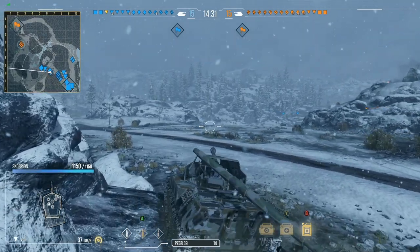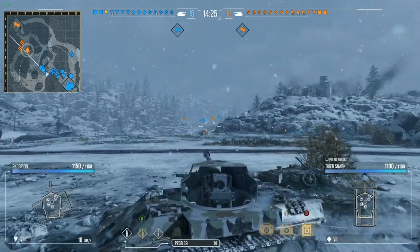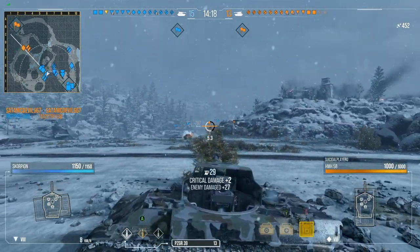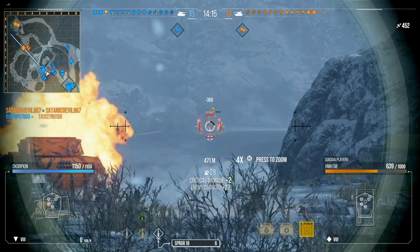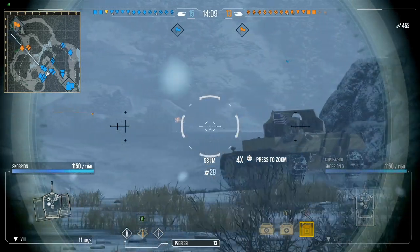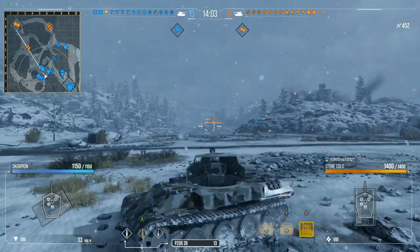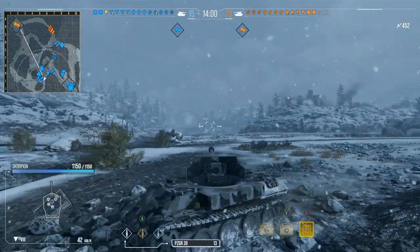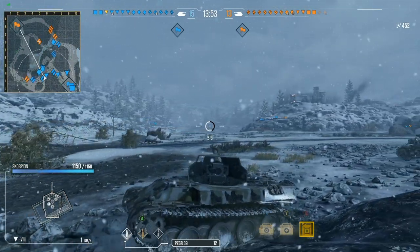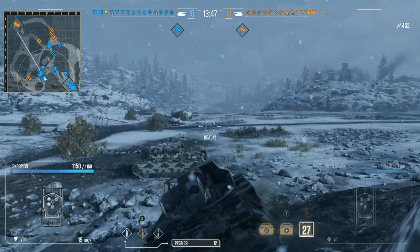Knowing the concealment that the Scorpion offers, I know that I can take the farthest area, come to a complete stop, and aim across the way without being detected. I'm beyond the 445 maximum spot cap — right here at 471 — looking at the HMH 58. He's not going to be able to spot me out unless he pulls forward and overexposes himself. Now there is a medium all the way out there. Just trying to drive a little further down to see if we can get shots out there. We take a blind fire — no hit. So far, we've had one direct hit this match.